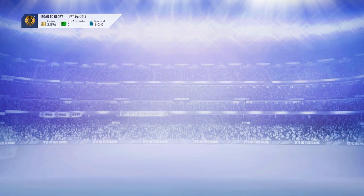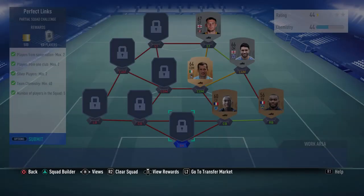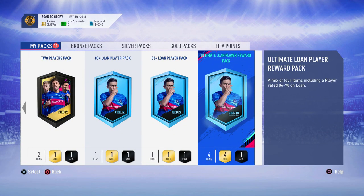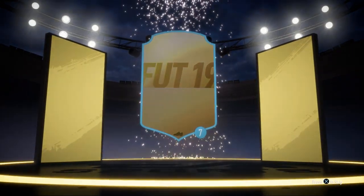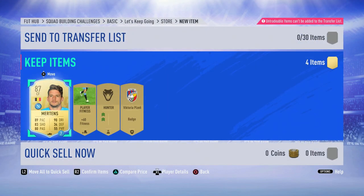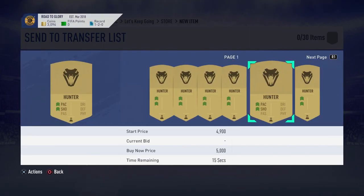I need a few more different players. We can submit that one fairly easily. Most of you have probably seen these packs before. I've got a load of packs to open - this is an 86 to 89 player pack, so hopefully it can be at least a Premier League player we can use for our squad. It's going to be Belgium - it's Mertens. That's not bad, though he's not a Premier League player. We can just use him off the bench. Oh, and a Hunter card - you can sell these! I'm going to sell that for the coins.